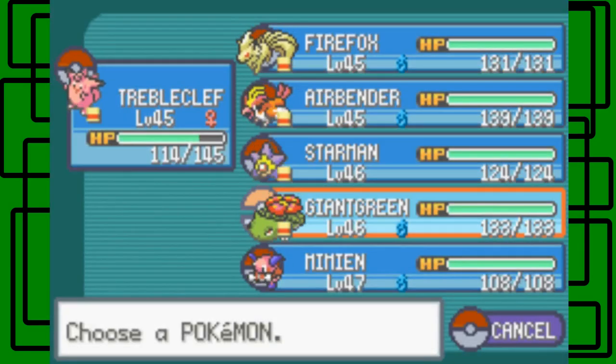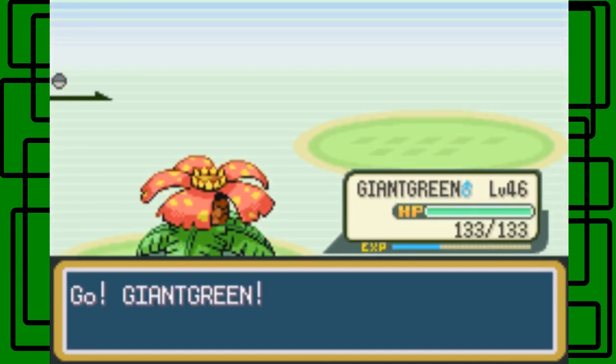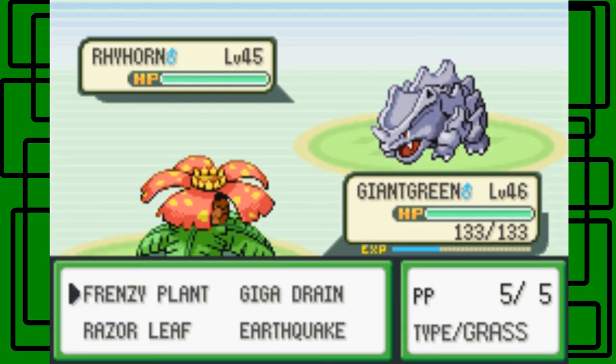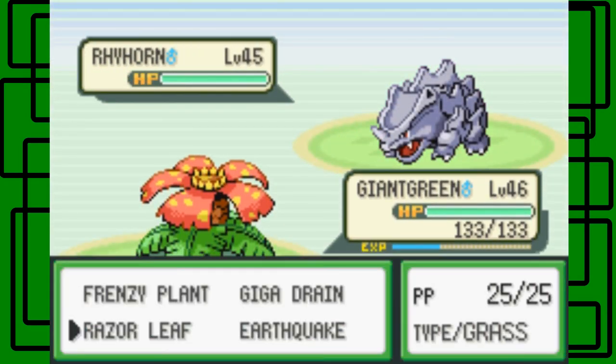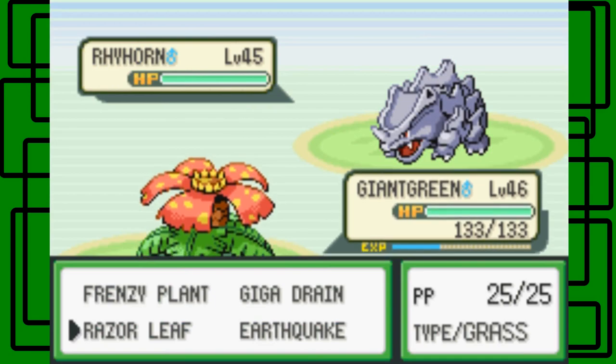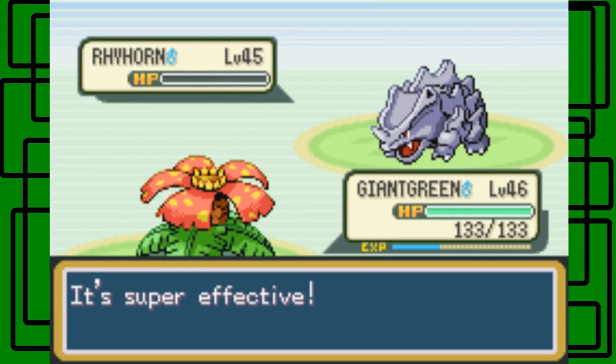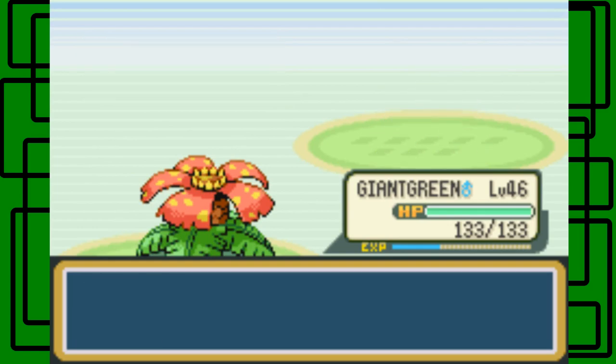He's going to send out Rhyhorn next. Let's go to Giant Green. This Rhyhorn is level 45, just like the first Rhyhorn Giovanni sent out. Giant Green is one level ahead of it. Let's go for the Razor Leaf — it hits. It one-shots the Rhyhorn, which is nice.